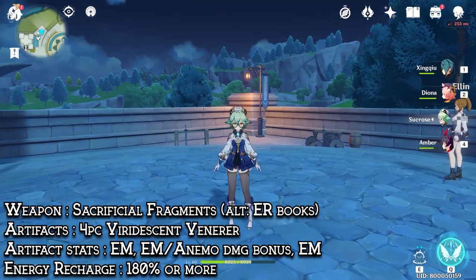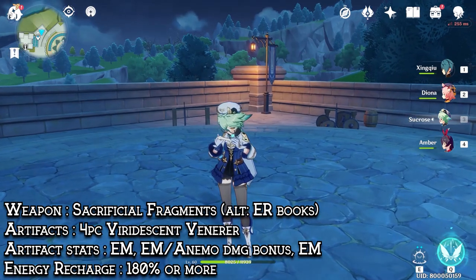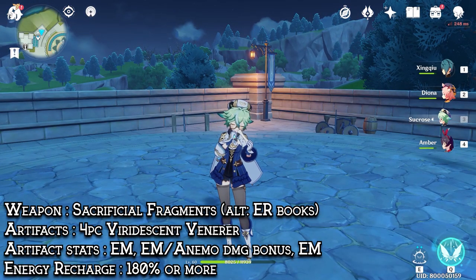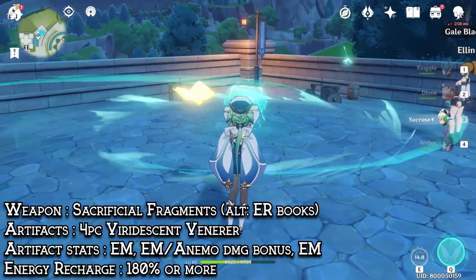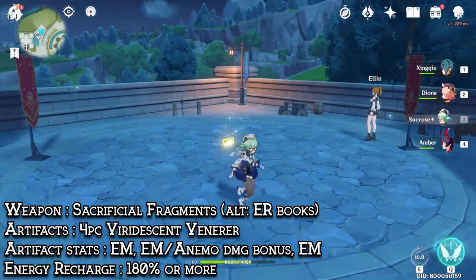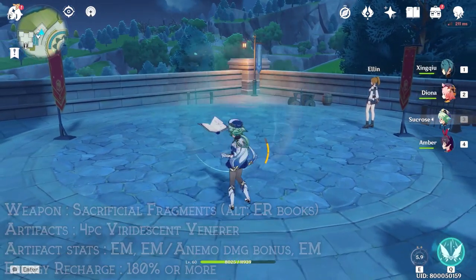For Sucrose, she'll be using the 4-piece Viridescent Venerer set with any EM catalyst. As for ER catalysts, I only recommend the Sacrificial Fragments the most. Her 3 controllable artifact pieces should all be stacked on Elemental Mastery since we will be doing a lot of reactions, as she also buffs teammates with Elemental Mastery. Her energy recharge should be 180% or more to be able to do crowd control with her burst as much as possible.